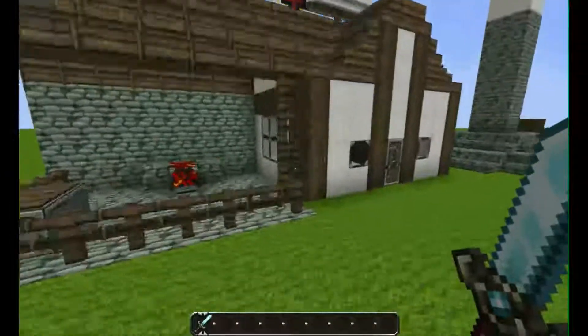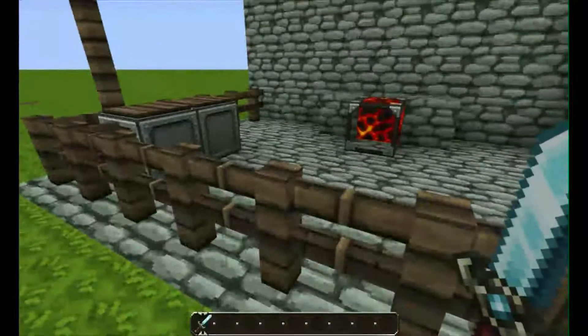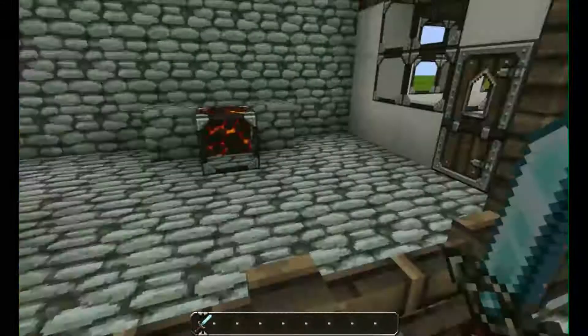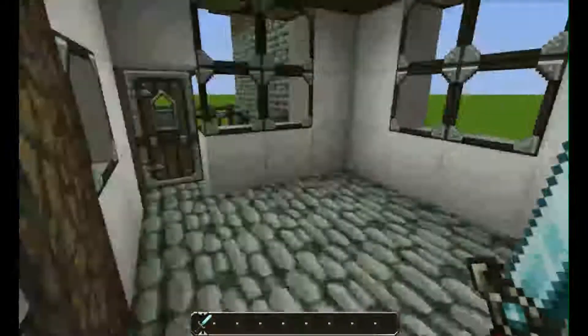Over here is a forge, kind of like the Skyrim-style forges. You have the house and then you have just the side bit with your lava and your anvil. I might add a few more items here — I haven't finished inside yet, I can finish these later.